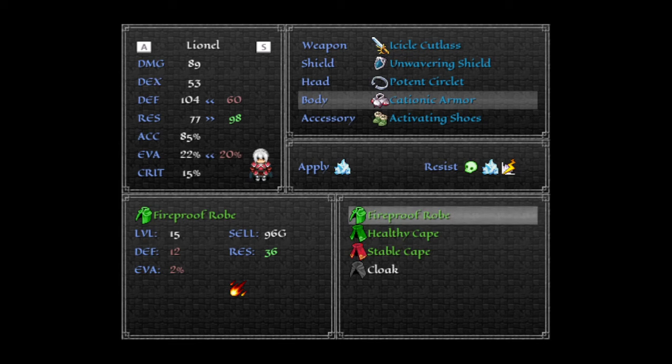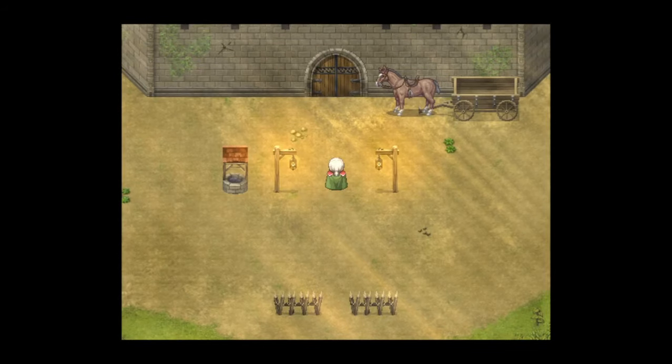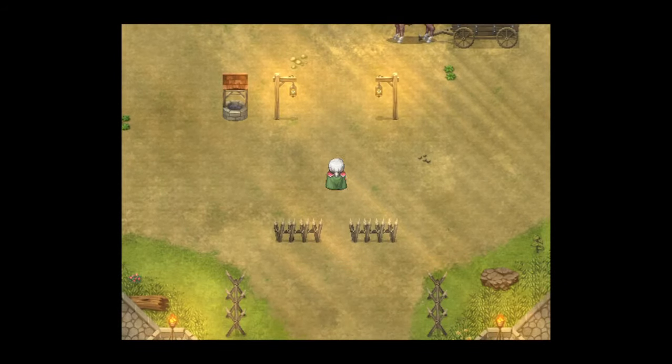With this fireproof robe, it looks like a green cape. So if I equip this, Lionel's cape will actually turn green, and then his armor will change color based on a different parameter I'll get into later. You can see that his armor stayed red, but his cape is now green instead of the blue that it was before.